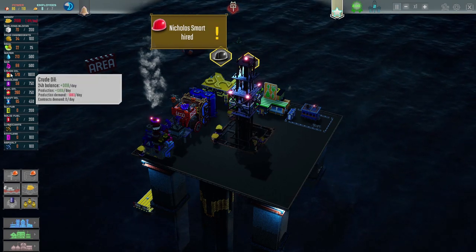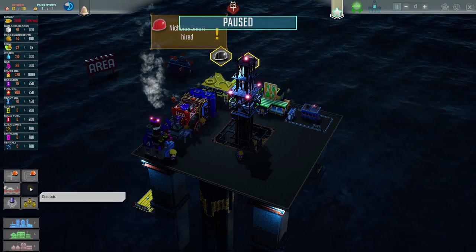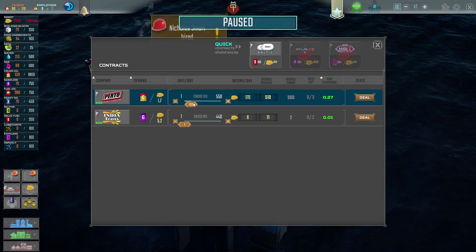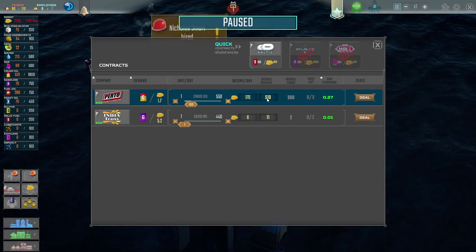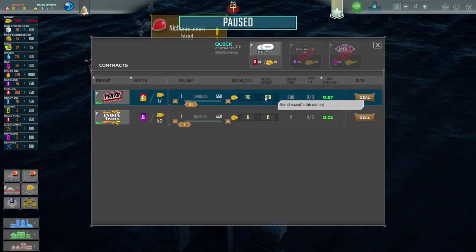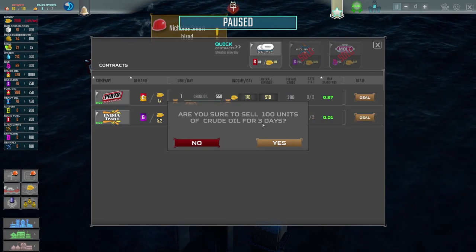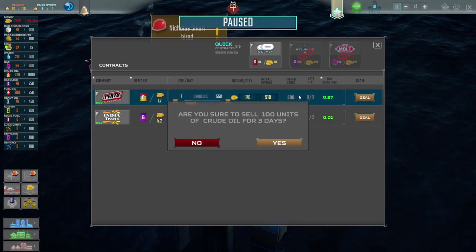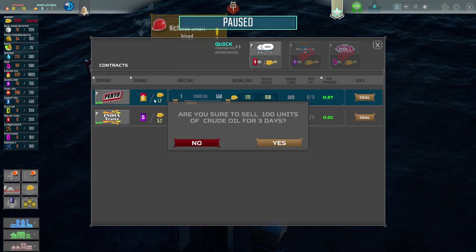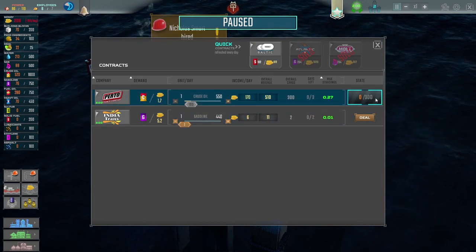Now what are we doing? We're making 308 per day. So we could go down to the contracts and say let's give you 100 crude oil per day. Overall revenue of 510 - so an income of 170 per day. If we do that, sell 100 units of crude oil for three days. Overall revenue 510. That looks fine. We'll say yes because that's probably a good thing. So hooray - we've done a deal.